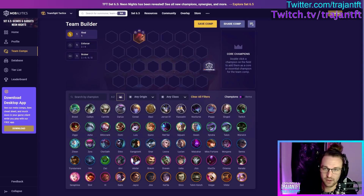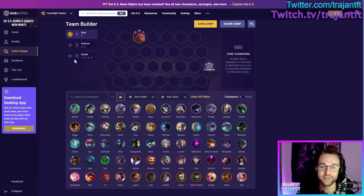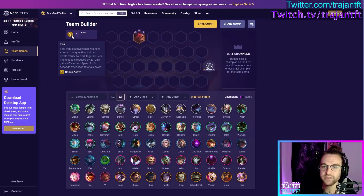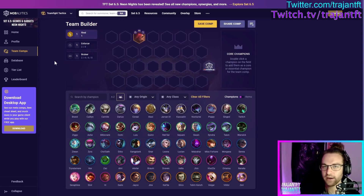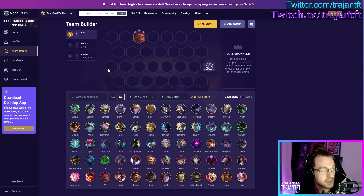Vi might be my favorite unit this set. If you played Set 4, Vi is Riven — that's all you need to know. She is a Rival, Enforcer, and Bruiser. About the Rival trait: if Jinx and Vi are on the same board they both get debuffed, similar to God-King in Set 5. You really do want to play Vi without Jinx. Vi's mana cost is 20 without Jinx on the board but 40 with Jinx — a massive difference, especially since she functions like Riven.